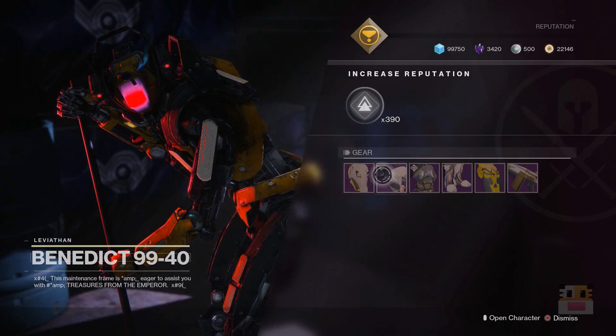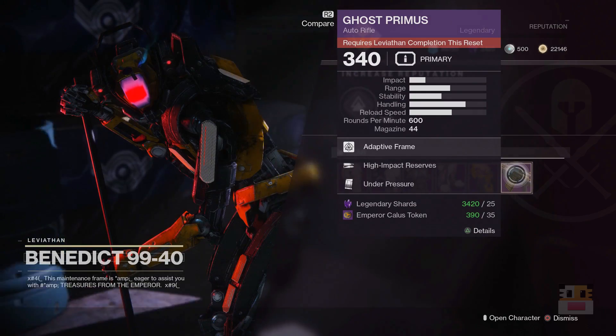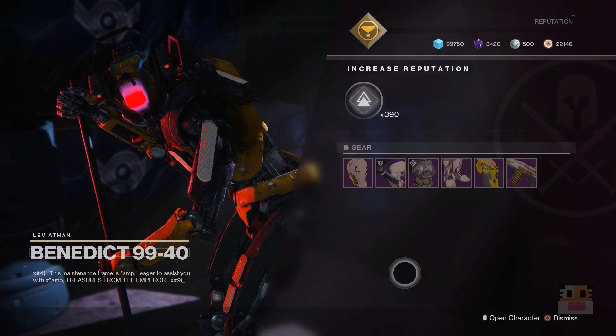Let's check Benedict's inventory. I'll scroll across them in case you're interested — you can see the symbol on the top left, but it doesn't really matter. Ghost Primus is a decent auto rifle, but there are a lot more auto rifles out there that are better because of random rolls and more perk columns. So, ignore Benedict — he's not worth it.